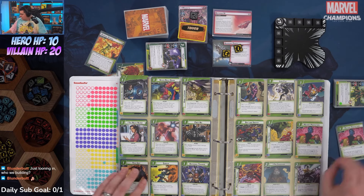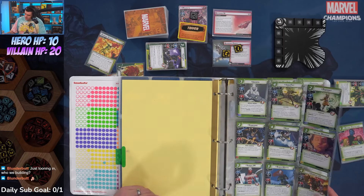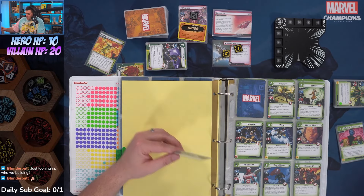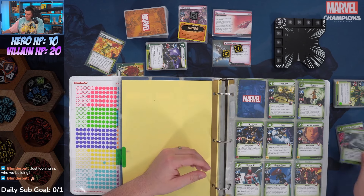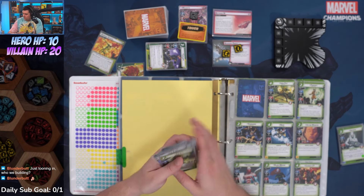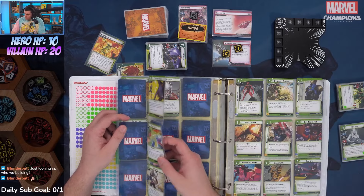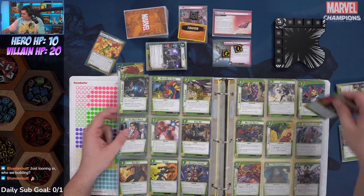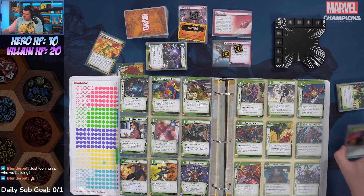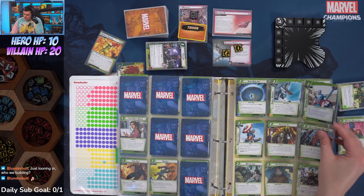Back to deck building: since we're playing a defense-oriented deck, let's run Jocasta — she lets us grab a defense card and keep it under her to utilize at the right time. We've got Polaris, Colossus, Angel, and Professor X, so that's four-five allies. Let's lean heavy into the Mutant Protectors route.